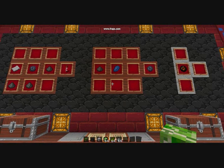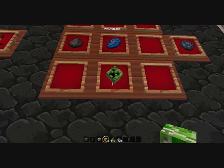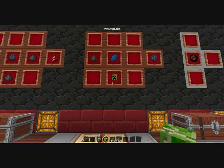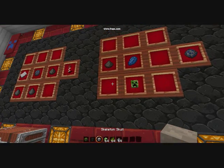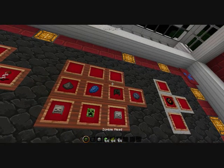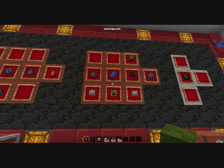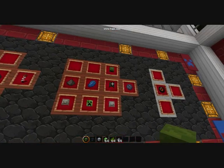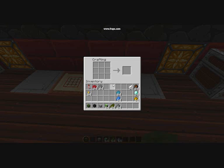There is one last shape, and that is a creeper head. For some reason, no matter what head you put on, they all become creeper heads. I do not know why this is. I wish you could get a skeleton head or a zombie head, but as I'll show you here — it's a creeper.